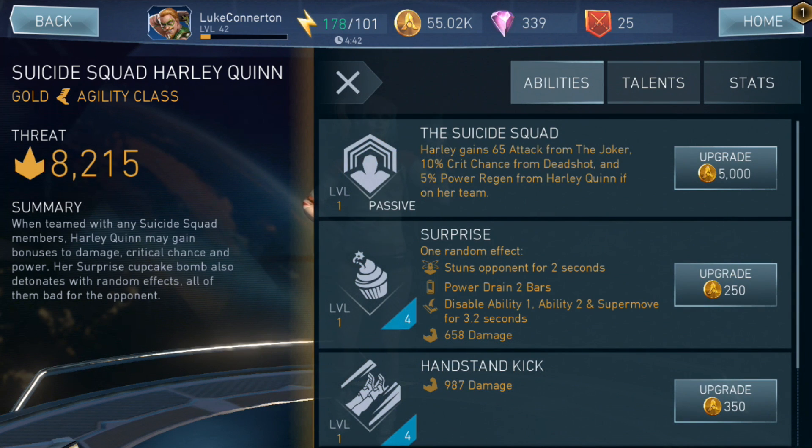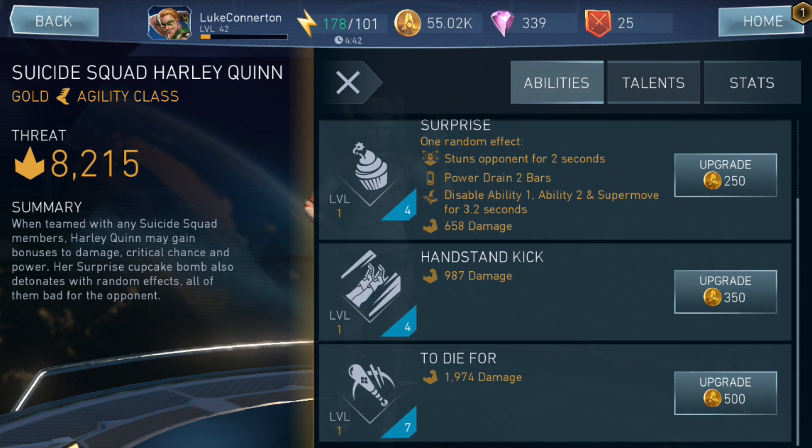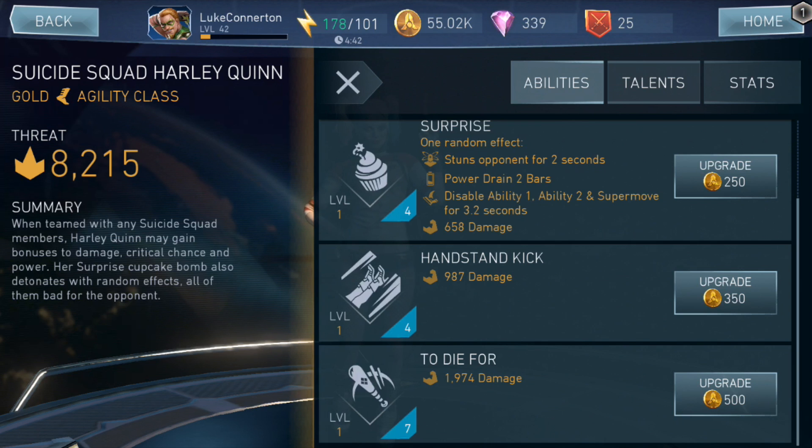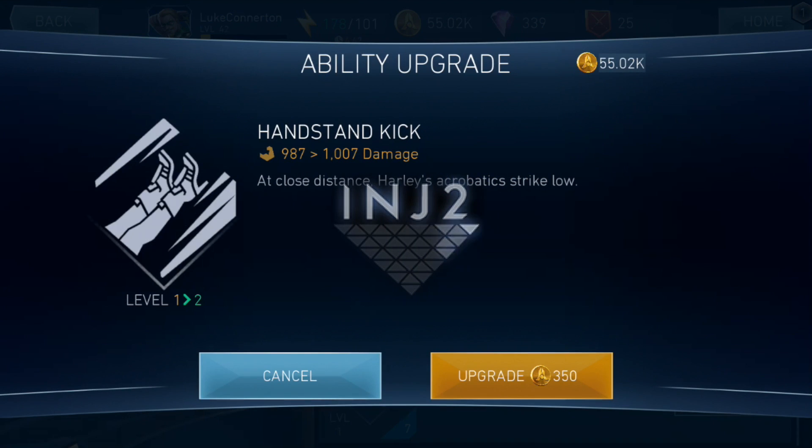The Suicide Squad Harley gains 65 attack from the Joker, 10% crit chance from Deadshot, and 5% power regen from Harley Quinn if on her team. Surprise stuns the opponent for two seconds, power drain two bars, disables ability one, ability two, and super move for 3.2 seconds, and deals 658 damage. Her specials are Handstand Kick and To Die For. I'm probably going to upgrade these to like level 5.